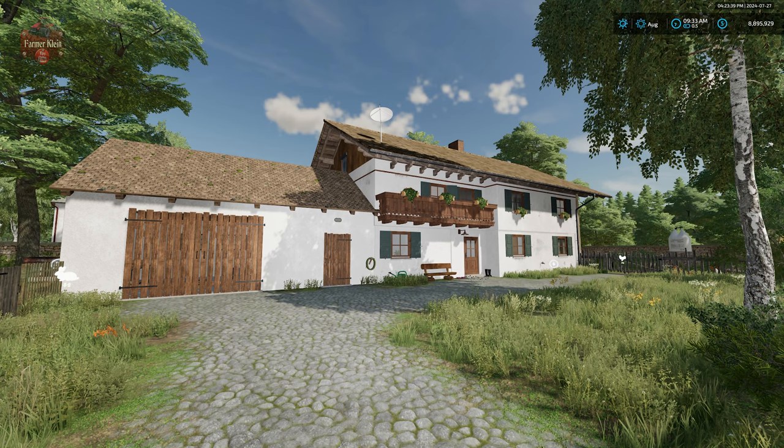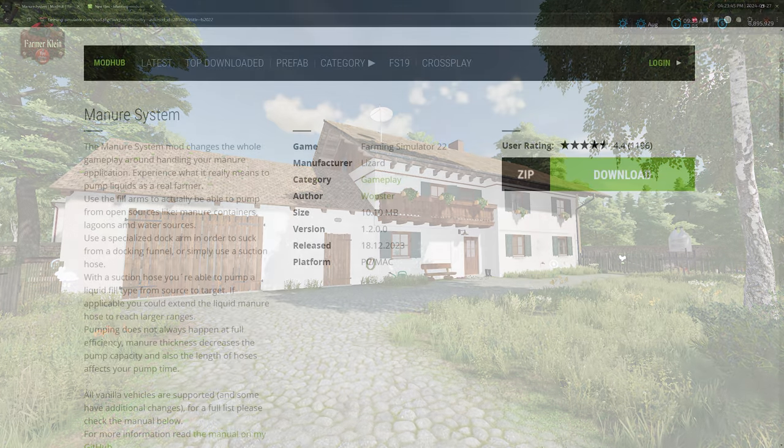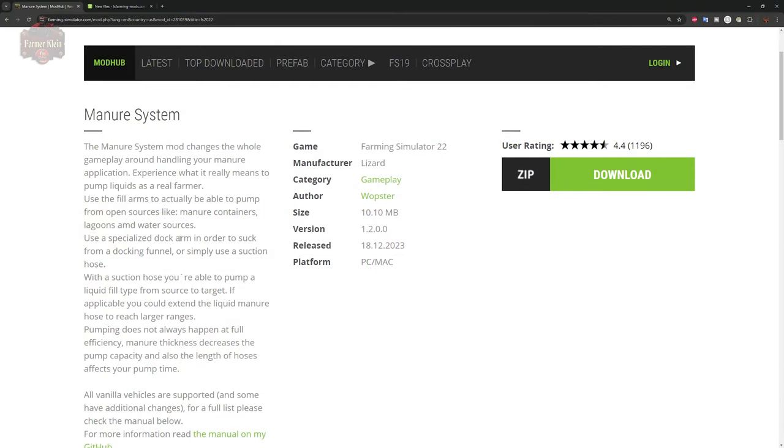One of the first things we're going to talk about is the fact that this map now supports the Wopsters manure system. Those of you that enjoy using the manure system will be able to make use of that now here on this particular map at the various animal pastures as well as over at the BGA. This map still supports the LSFM hose system as well, so you're free to use whichever you wish.